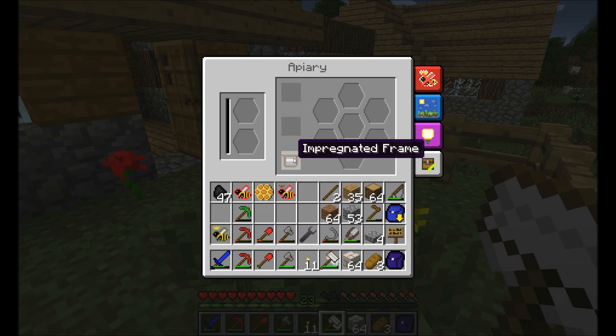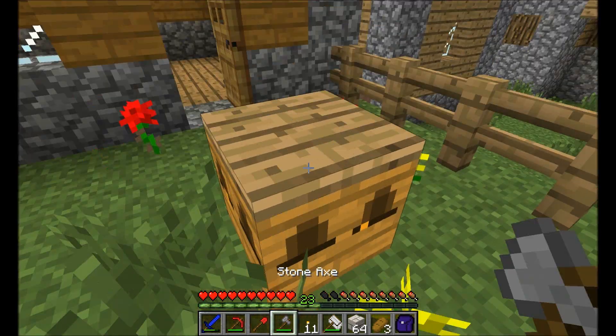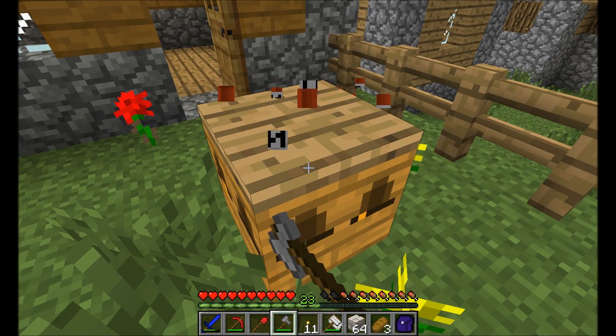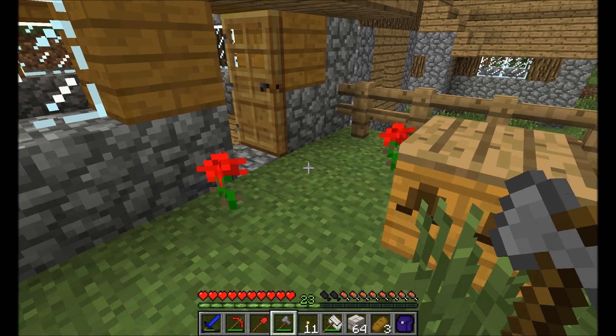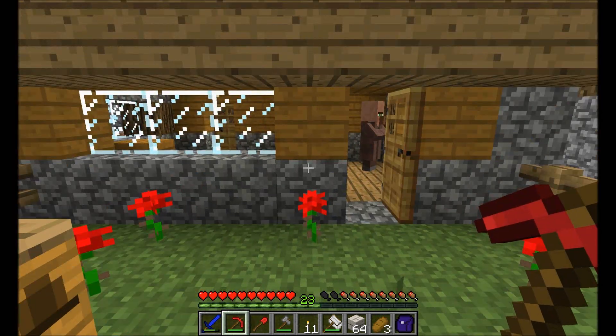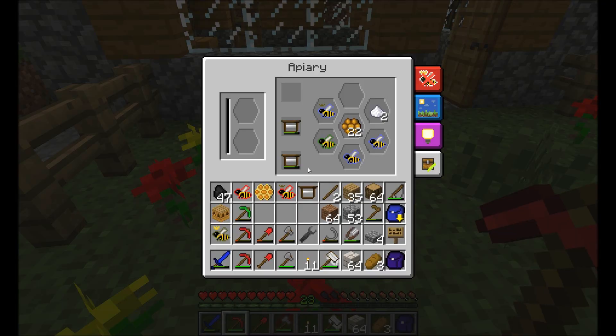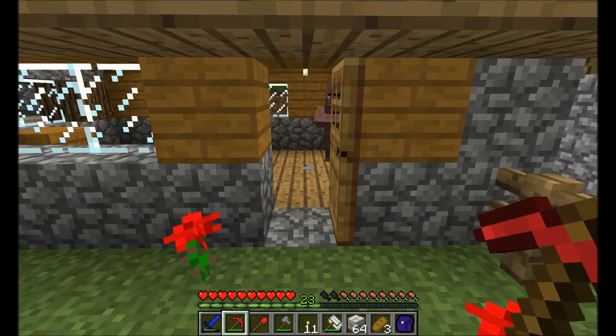And these are slots for what's called the frames. Frames improve the production of whatever resources the bees produce — that's all they do, as far as I know. And maybe I should just borrow this one as well. I don't have the inventory for it. Oh well, I'll come back and borrow it later.